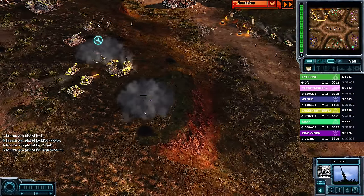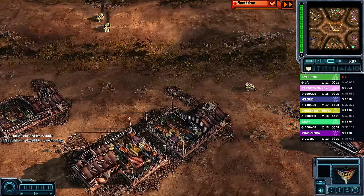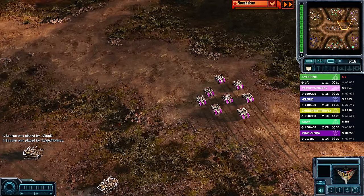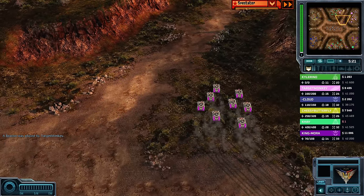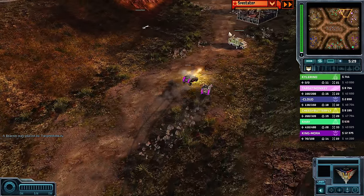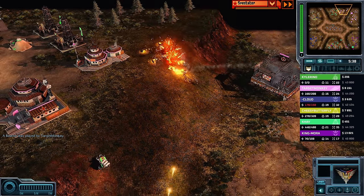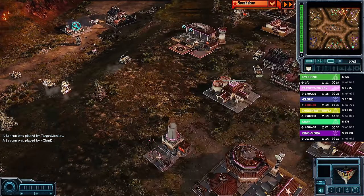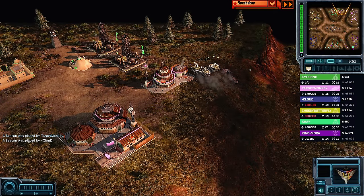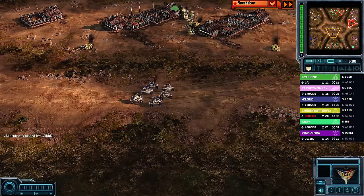Firebase gets called in for Cloud to build a defensive structure helping his ally deal with pressure from Kyle. Kyle and Target Monkey reform their front line in the middle of the map. King Mora finds an angle — MiGs come in and ignite a firestorm on top of pretty much everything; only two Humvees survive at half HP before a MiG eliminates both in one splash. In this game, only Target Monkey represents China, Kyle represents GLA, and everyone else is USA.